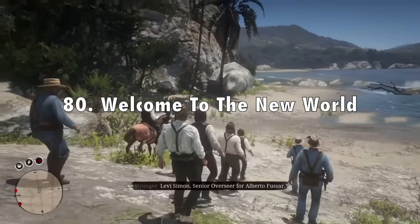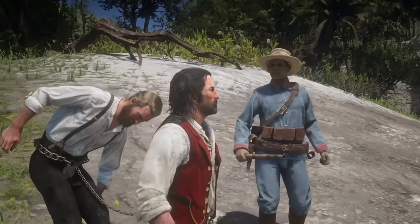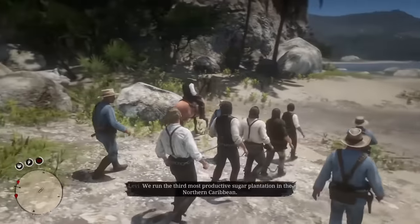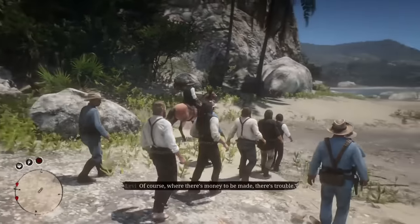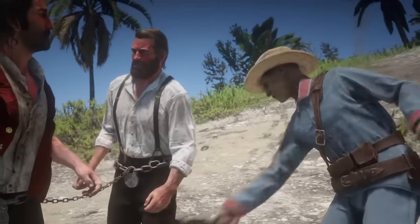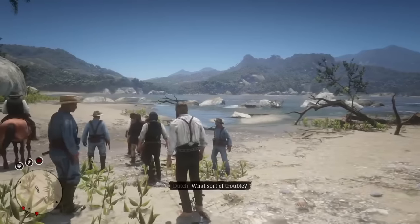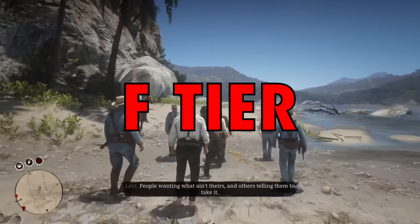In 80th place I've got Welcome to the New World from chapter 5. I actually hate this mission because you have to walk for like five minutes just to do anything, and you're stuck on an island with the most unbearable gang members, and Dutch is getting pretty unbearable himself. Hercul does rescue the boys and the mission gets a little better from there, but I hate the walk back so much — it's like a 10-minute walk counting everything — so it definitely has to be in last place and into F tier.